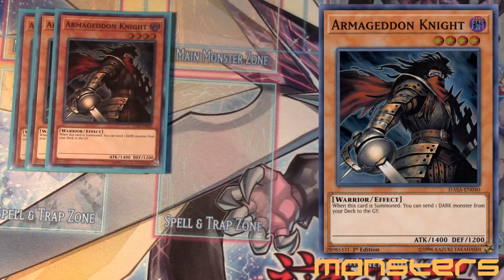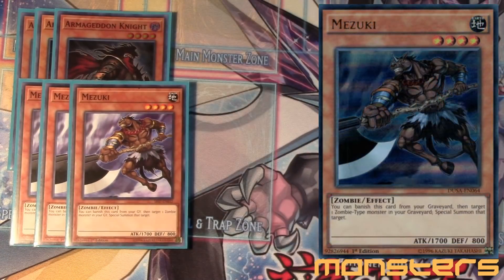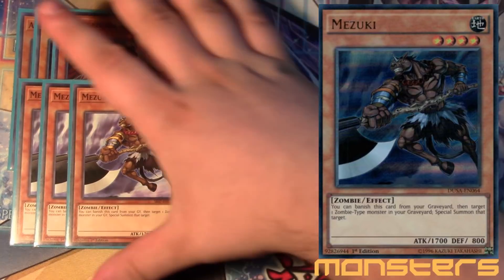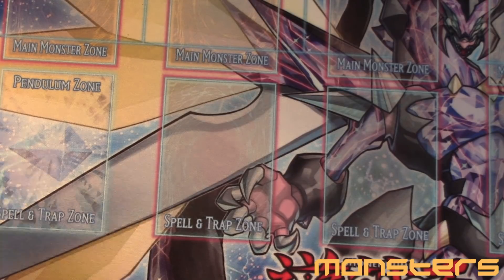You want to mill different things to special summon with this guy. Speak of the devil — three Mezuki. This guy is absolutely broken. You can just banish him from your graveyard and target one zombie in your graveyard and special summon it, and it's not once per turn. Neither is Armageddon Knight — whenever you summon you just mill. You can do some pretty wacky combos with him because you can just keep using and abusing this card, keep bringing him back. That's what zombies do — they come back.